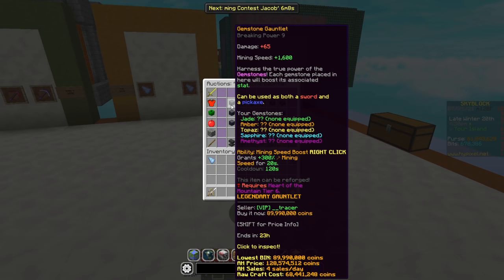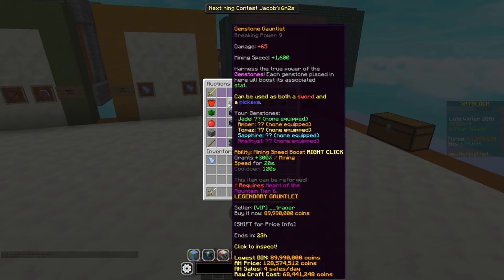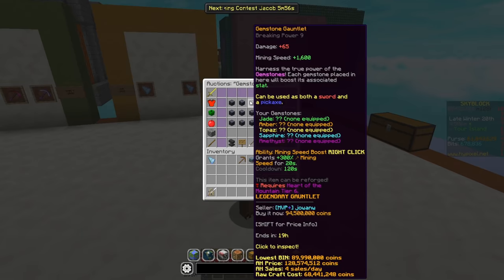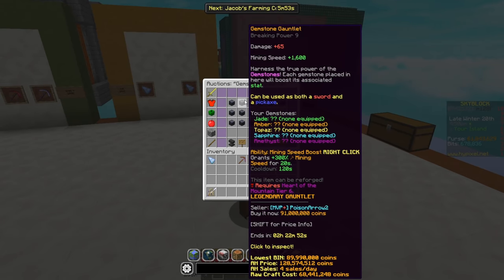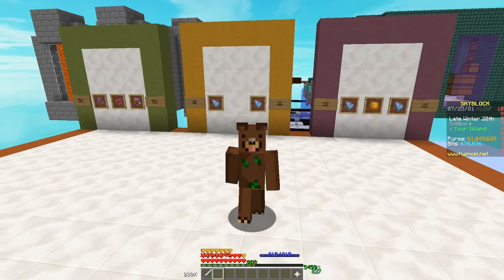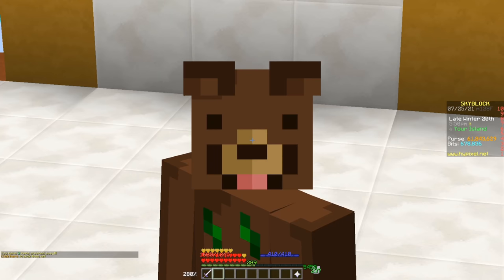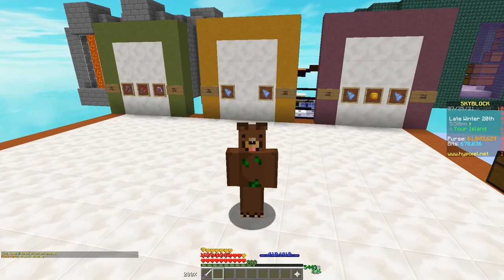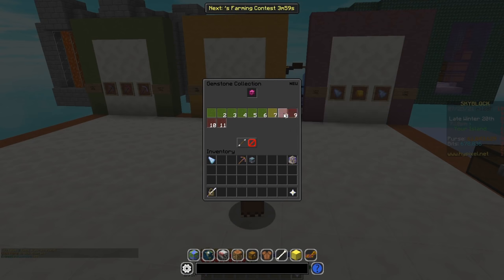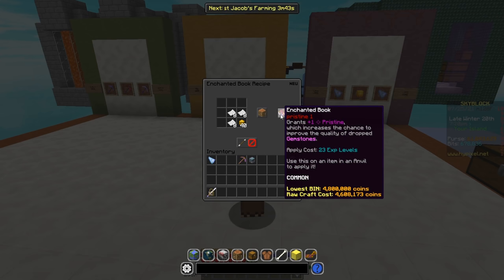The next item is the Gemstone Gauntlet. This requires Heart of the Mountain Tier 6 and will cost about 68 million coins to craft at the Forger. If you were to buy it right now on the Auction House, it's going to cost about 90 million coins, which is fairly expensive. But this pickaxe can potentially make the money back for you, especially if you put the Enchantment Pristine on it. A lot of people are mining Topaz with this pickaxe and apparently making lots of coins. The Pristine Enchantment book is unlocked under the Gemstone Collection level 8 and increases the chances of getting better gemstones.